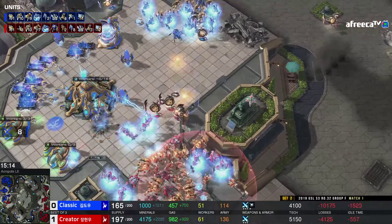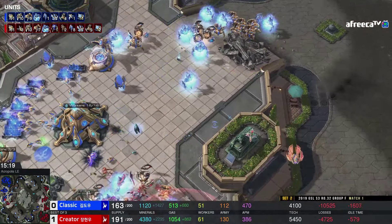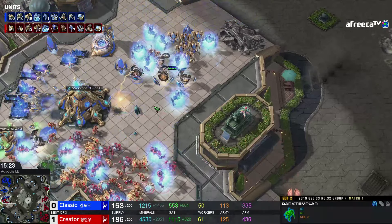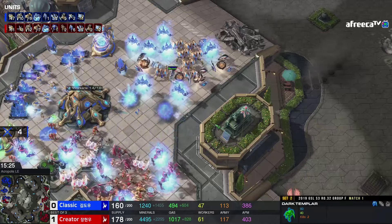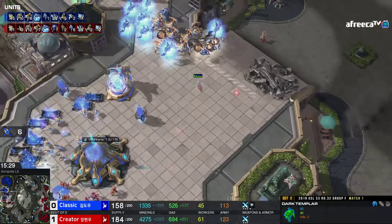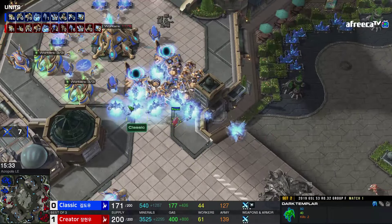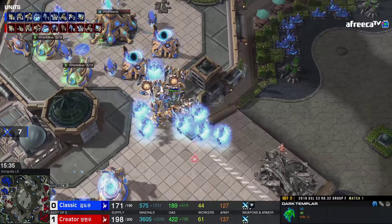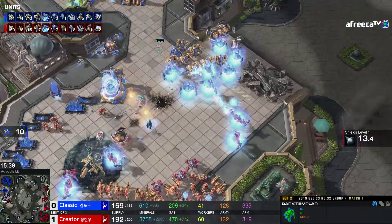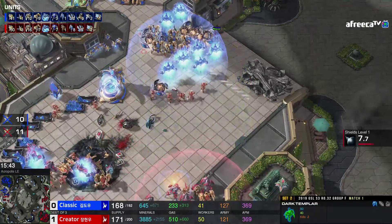There's harass coming in here from Classic. The only thing Classic could try to utilize at this point is low supply — if you could get a War Prism over into Creator's main, you could warp in a huge amount of units and do damage since Creator's already maxed out. Now we're actually seeing Creator close in here, and this may be when the third base is just going to be toppled. The flank was a great idea, but he brought it up way too far before shooting it. There's one DT here and no Observer in this army.